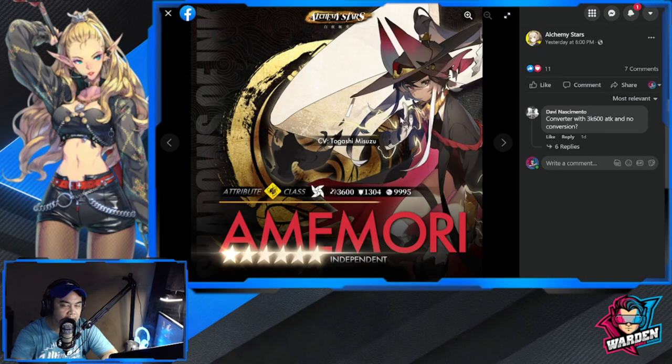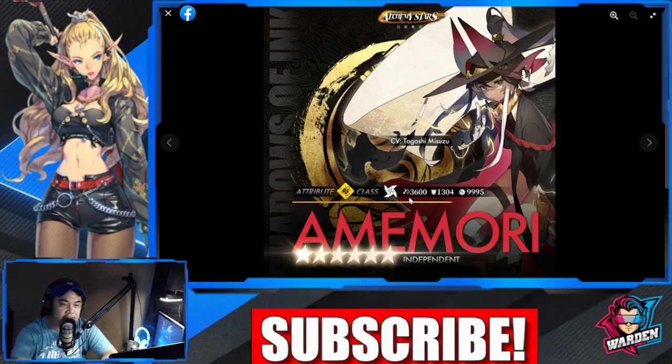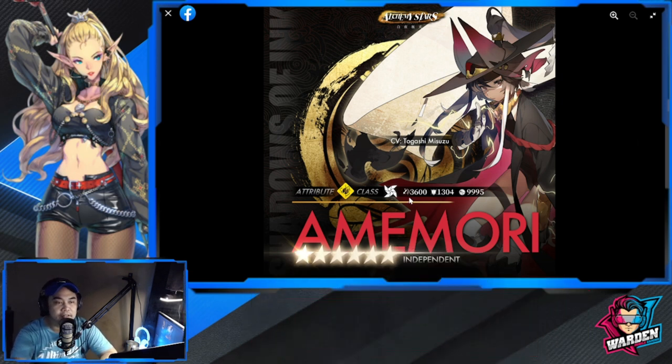Without further ado, let's proceed to the three new Aurorians, starting with Amemori. I'm actually surprised that she is a converter because of her attack stat — it's very high for a converter. She is also of the lightning element, which is why I was surprised. Her design is actually pretty good.